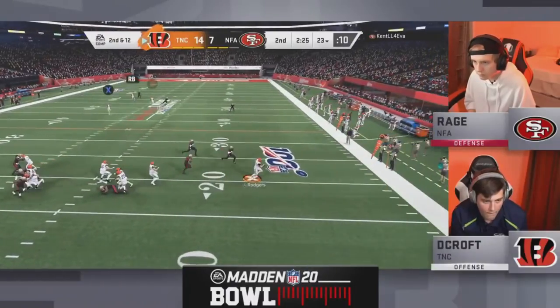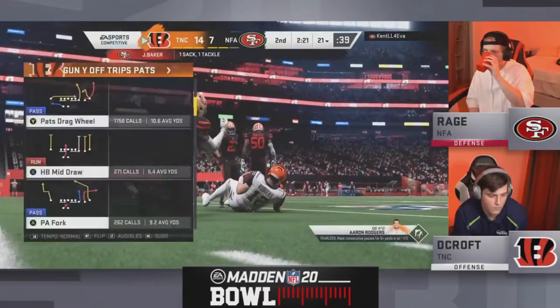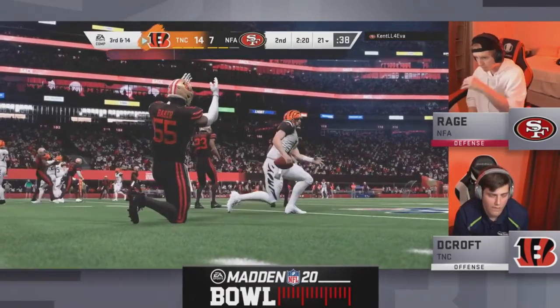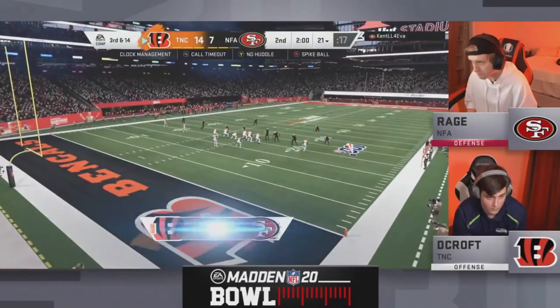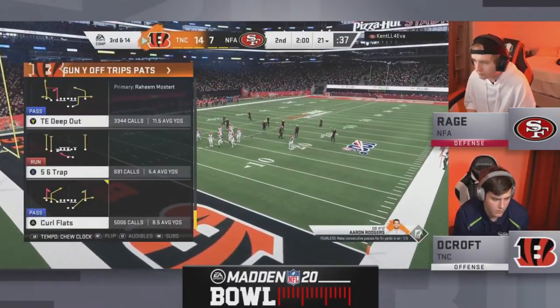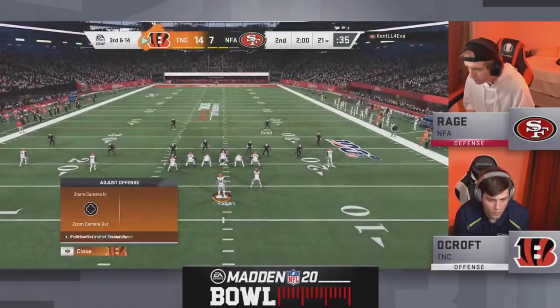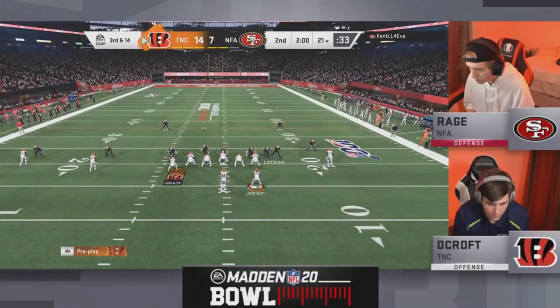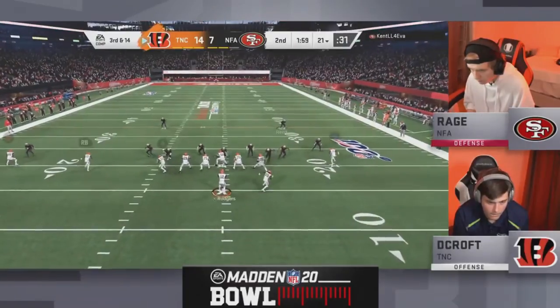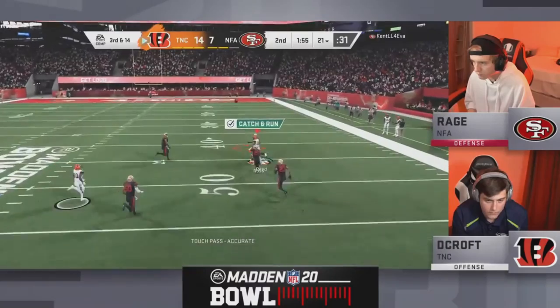Rodgers fakes the draw, takes off right side — Rage getting a little momentum. Miami Dolphins' Jerome Baker with the sack. Decroft went to that play we saw him get a touchdown on in his first game — rolled out left, threw that deep S-post bomb — he tried to go to it again. Rage knew what was coming and was all over it, gets a big sack. Now a big third and 14 for both guys.